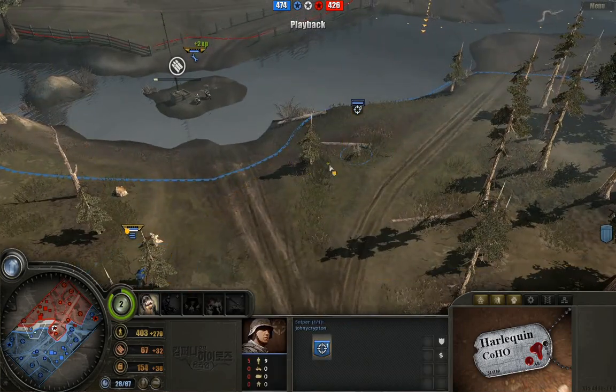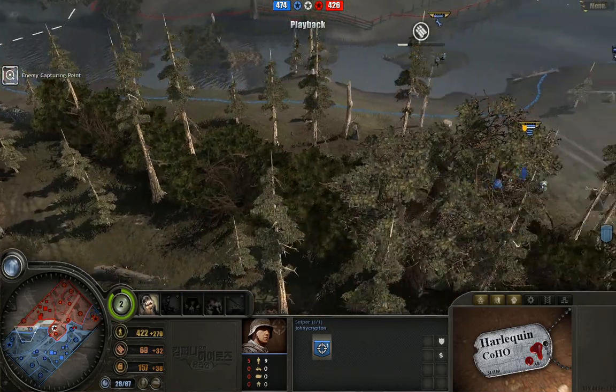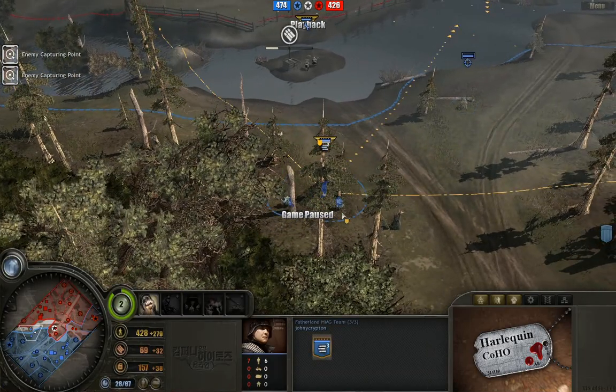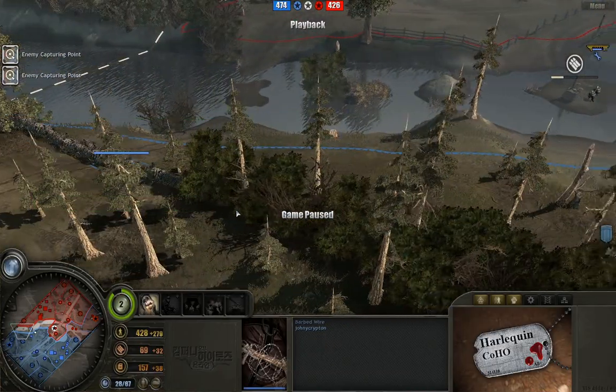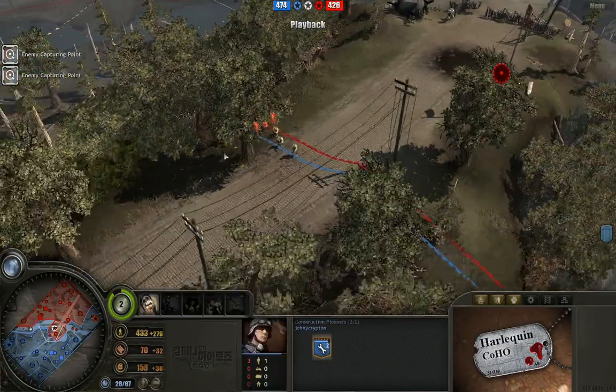Fadlin HMG team with sniper — look at this positioning here. Remember how I was saying that this map is so hard to control? You can see the Fadlin HMG team with a huge range of fire. In front is a sniper, and then we have barbed wire covering this, so he is completely capturing this left-hand side of the map. Really, really powerful positioning there.